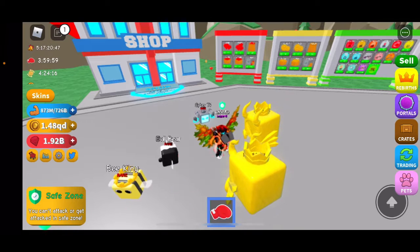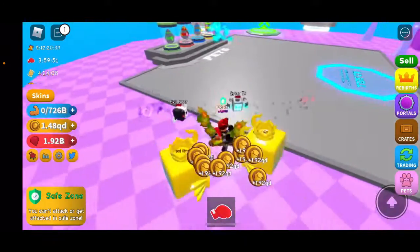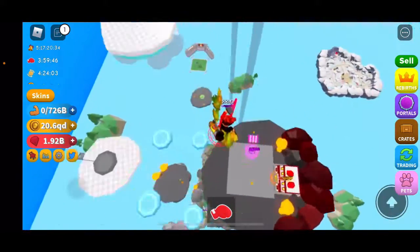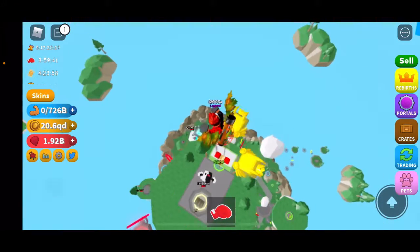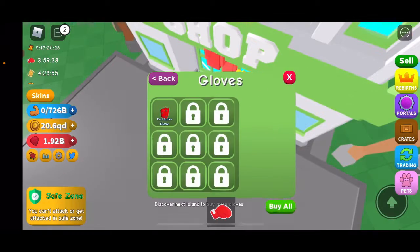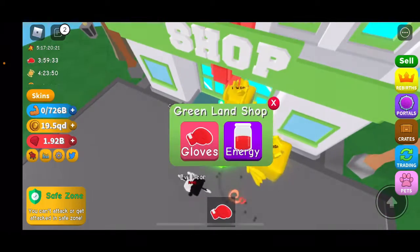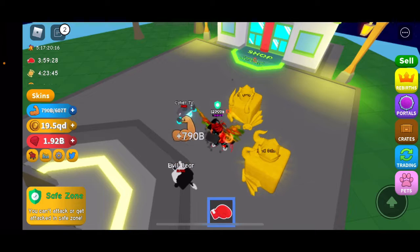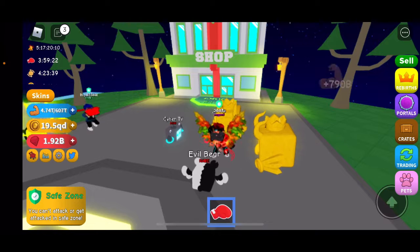I'm getting more muscle and stuff. Let's go ahead and sell. Let's go over to our next island so we can purchase some more new items here. Go ahead and buy all — I think we can buy all of them. Let's go over here and get these. So now we get 790 billion per hit, so that's pretty cool.